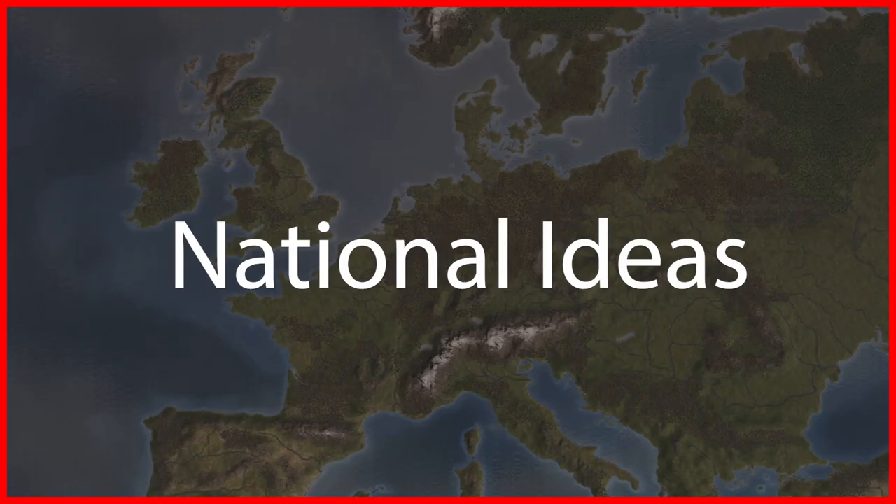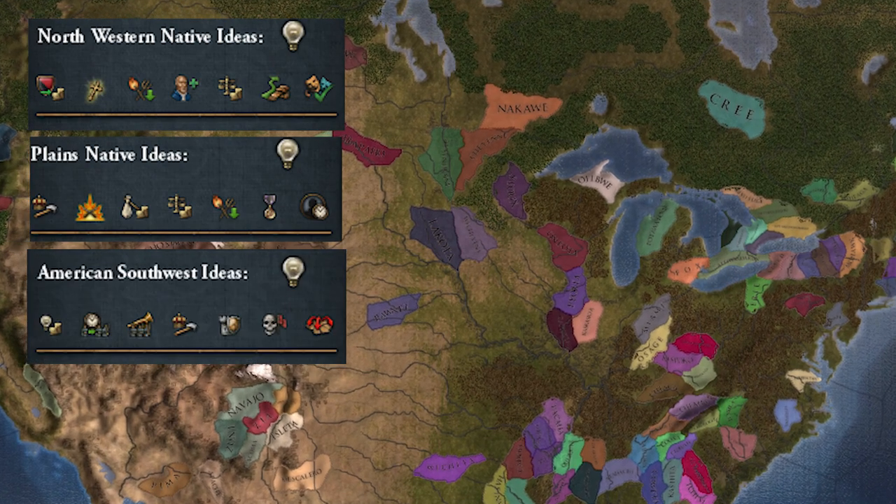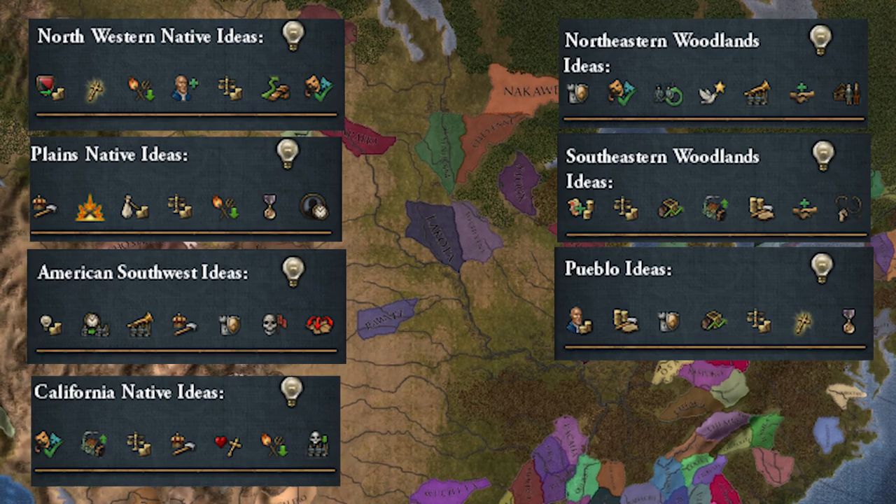First we're going to cover nation ideas. The migratory tribes are broken up into different idea groups based on their regions. In North America we have the Northwest, the Plains, American Southwest, California, Northeastern Woodlands, Southeastern, the Pueblo, and Cherokee.